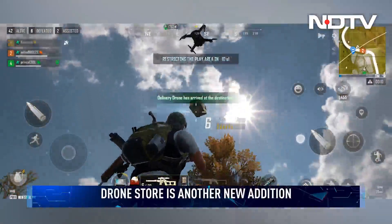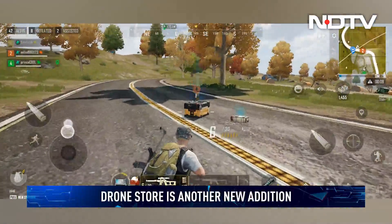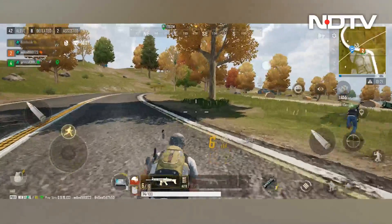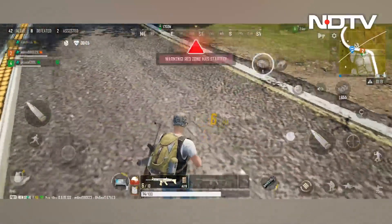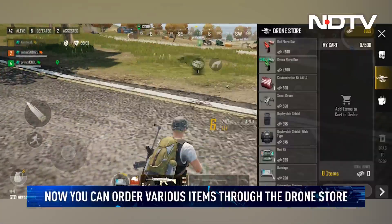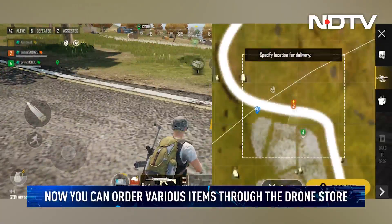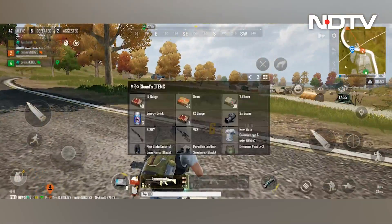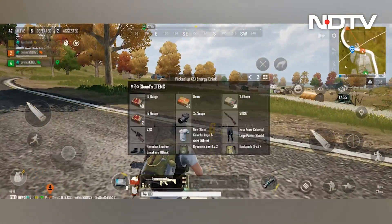Another big highlight is the drone store. Earlier, players used to loot every single item from the map itself, but now you can call for supplies from the drone shop. Players only need to collect drone credits to place an order in the shop, and a drone will deliver the requested items right to you within a couple of seconds. The drone store contains incredibly powerful items such as the green flare, which can revive downed teammates.